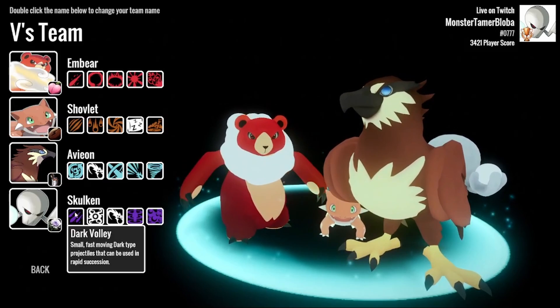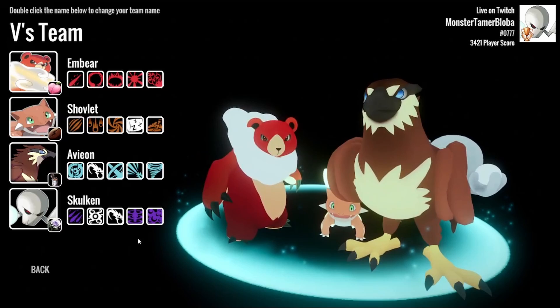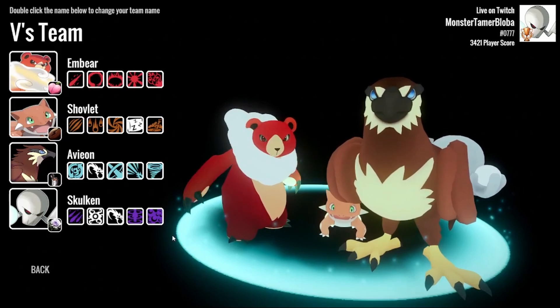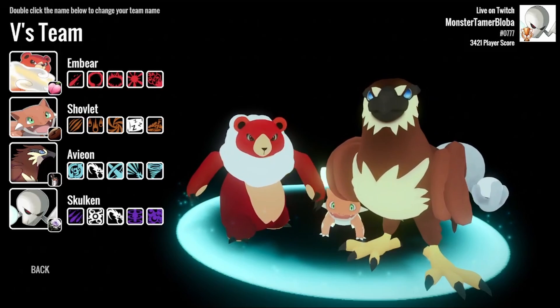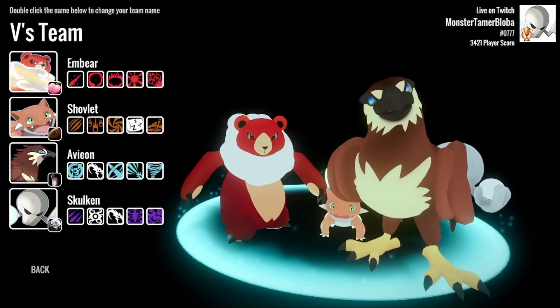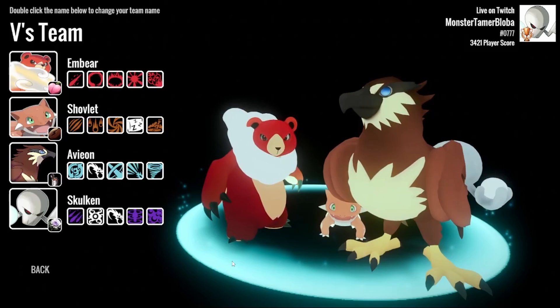Once again, I prefer Crescent Strike over Dark Volley, but otherwise the Skulkin has a completely solid build. Chrysanthidote does bring me back to my days where I used to run Chrysanthidote on my Skulkin. I like Chrysanthidote on Skulkin in the way that, if you have to have Rations on someone else — maybe you have a Lumala and you want Rations on them —